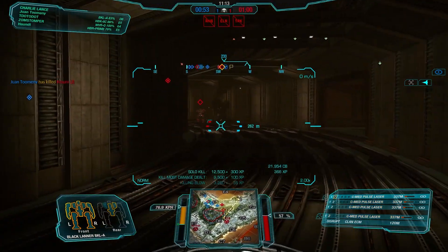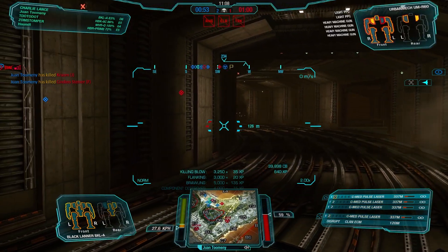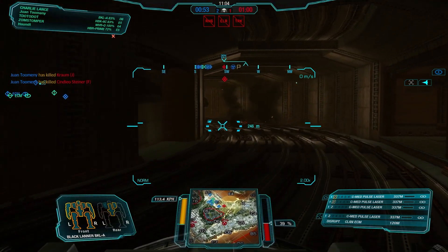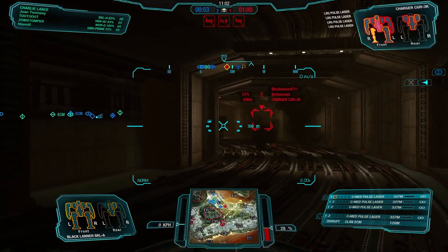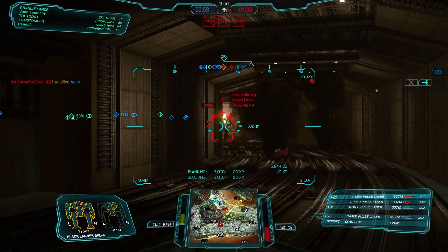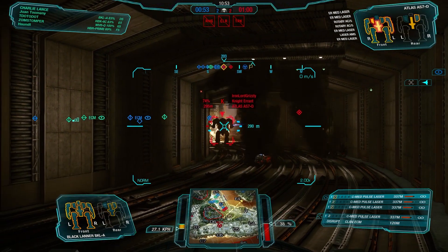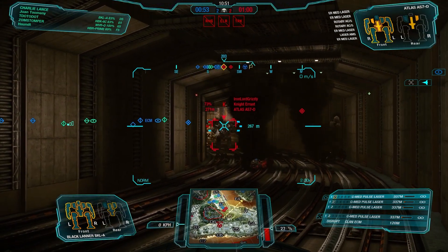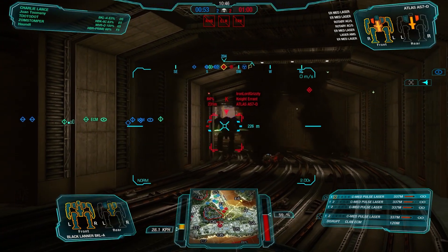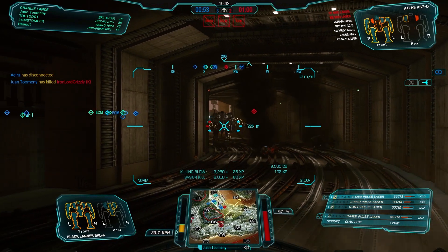We wind up taking the kill, and now we've found our little Urbanmech friend. I feel kind of dirty one-shotting him in the back like that, but I'll take the kill. Here's another one of his teammates — it's an Atlas. I start working the right torso, because I know that's where his ballistics are going to be. But I think I can punch through center torso and just remove him from the game wholesale. One more shot ought to do it — and yes, indeed, there is our kill shot.